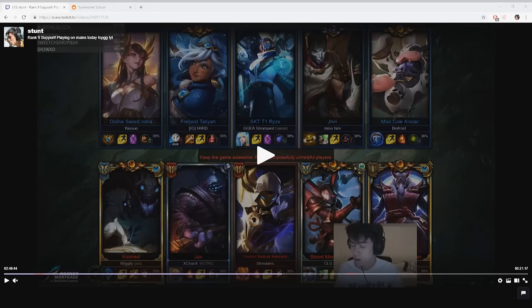As you can see, our team has a very clear win condition of scaling. If we can get to the late game with Kassadin, Jax, Kindred, and Zilean, we should auto win.